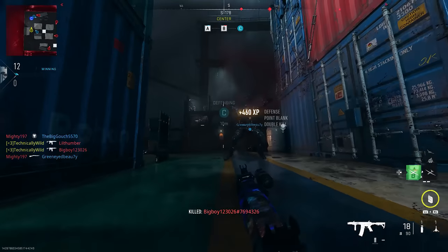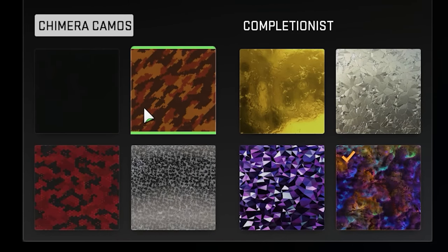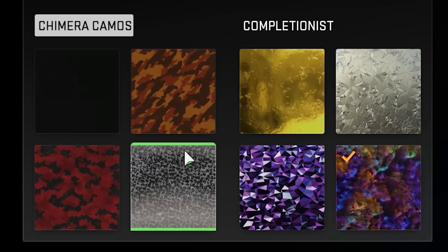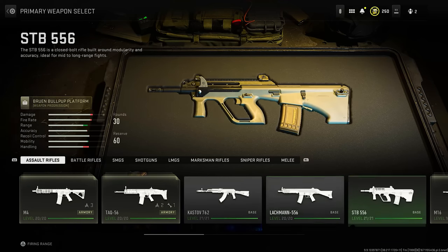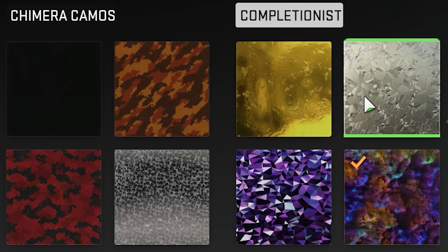A quick refresher on how the camo challenges work. Each weapon has four base camo challenges. Once you complete all four, you will then have access and be able to complete the gold camo challenge. In order to unlock platinum, you must complete the gold camo challenge on every weapon in a category — for example, assault rifles. Once you've gotten gold on all eight of them, you will then be able to work towards and complete the platinum challenge.